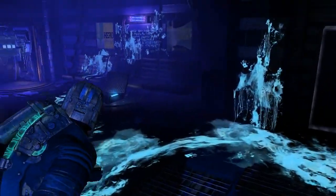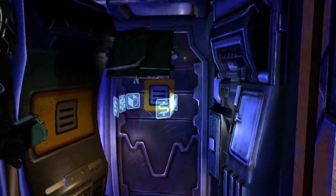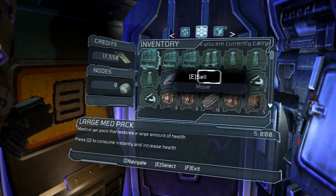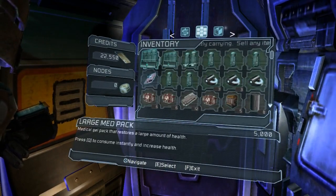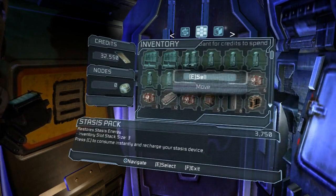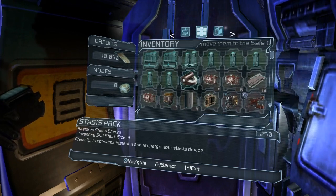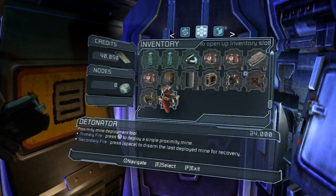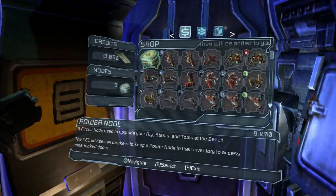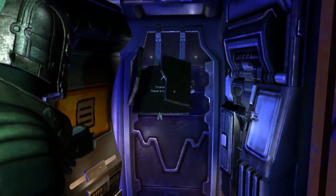Rather surprisingly enough, there's actually no ambush in here — just a rather convenient store for us to sell off that ruby semiconductor. We are actually doing really well on medicinal items, so might as well sell one of those full healings and get rid of a lot of these stasis modules. With that extra money we can buy even more power nodes — so useful. We are actually doing pretty good.